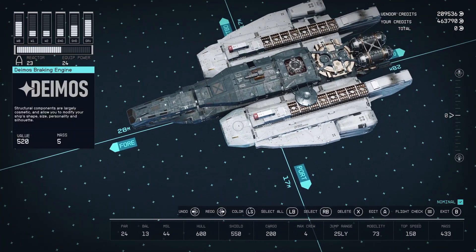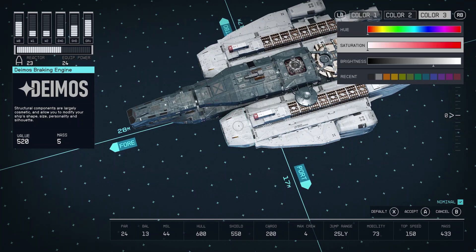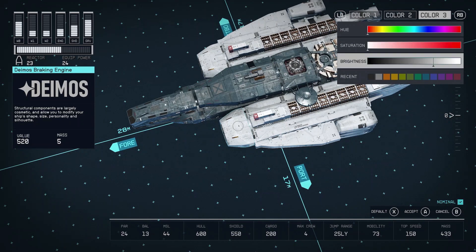Next, let's do the white. The white is actually very, very simple. The hue and the saturation are all the way to the left — so zero clicks from the left. And then the brightness is going to be 29 clicks from the right. You'll take the brightness and move it all the way to the right and then back to the left 20 clicks.